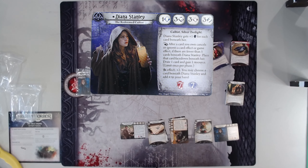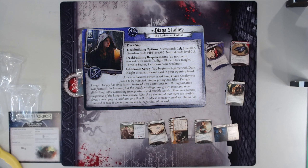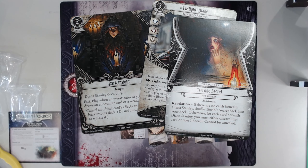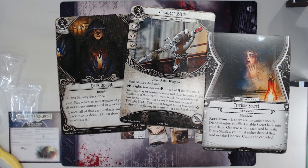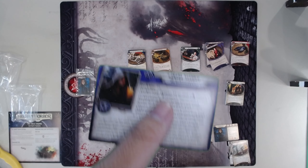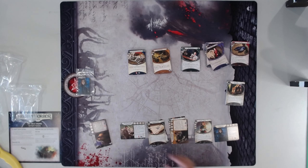Diana freaking Stanley — I love Diana Stanley. She has one brain. What kind of mystic is she? Well, she gets plus some willpower for each card beneath her. How do you get cards beneath her? You cancel or ignore things — either card effects or game effects. After a card you own cancels or ignores a card effect or game effect, you can slot it underneath there, and you also get a card and a resource for your troubles, which is crazy good. She is the Mystic-Guardian. She also starts with an extra card in her opening hand — Dark Insight, which is just a cancel that shuffles back into the deck. There's also Twilight Blade. And of course Terrible Secrets. Twilight Blade is really cool if you can get it down — being able to cycle the cancels out underneath her is really cool. Terrible Secret is not terrible of a weakness. I just really love Diana. It's just really fun to cancel all this stuff.